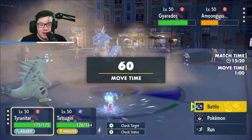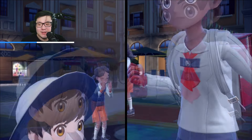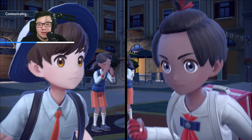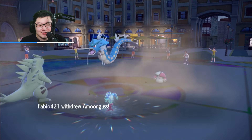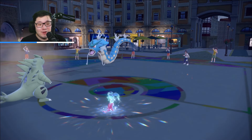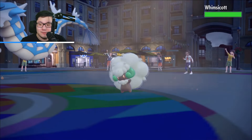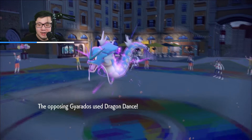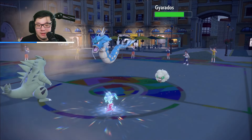It might be in Hydro Pump range — is the question mark. I only care about the Amoongus because it can have Clear Smog for my Dundozo — that's the only thing I really should fear. Let's just go for a Hydro Pump into Amoongus, especially if the Gyarados's only attack is Waterfall. Whimsicott comes out. Cryonance again, which is perfectly fine — doesn't really do too much here. Tyranitar is fast asleep.